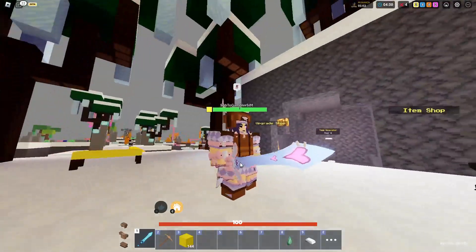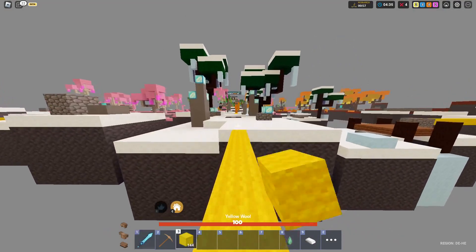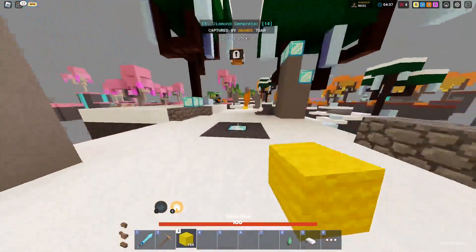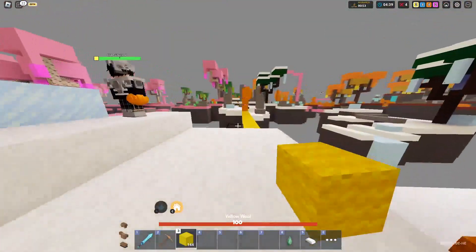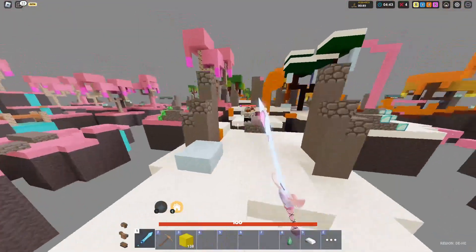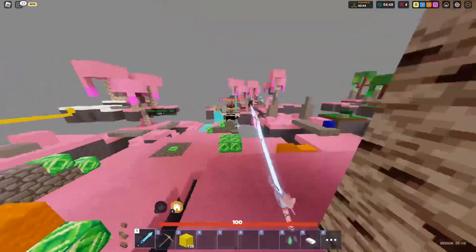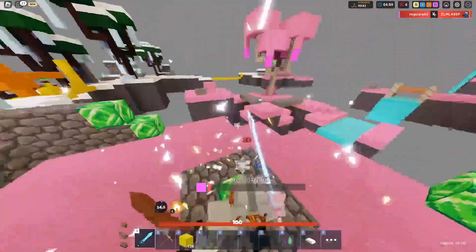We got it — look at the ice sword, it looks so cool! Now let's try to kill some people with the new kid skin. It looks very, very cool. Come here — this is an Electra, I think. Come here, Electra!